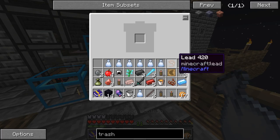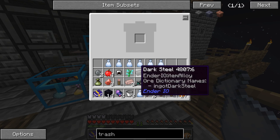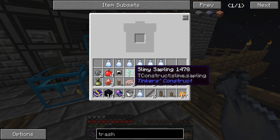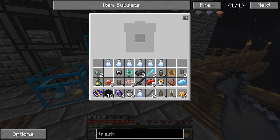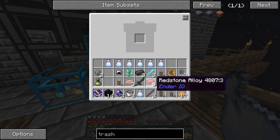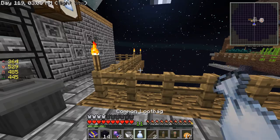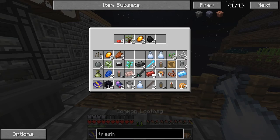Doesn't look like there's much that we do need. No leaves, we don't need the marbles. We could use that - that's a slimy sapling that will give us like infinite slime. Don't need the apples. Flame string - we definitely might need that. We're getting some junk, typical junk.